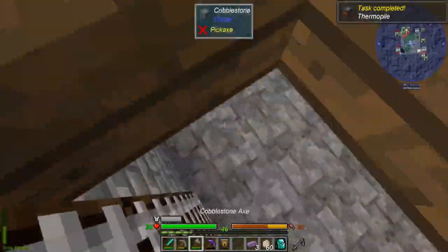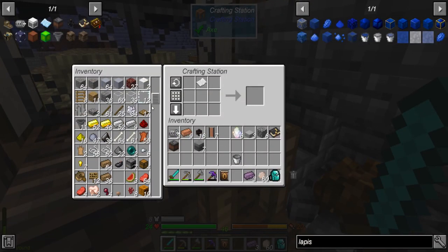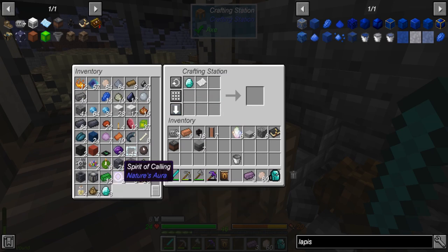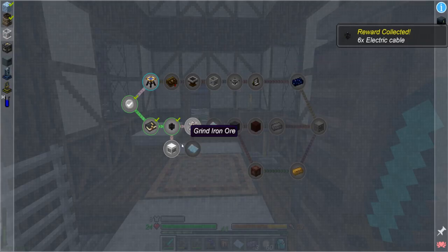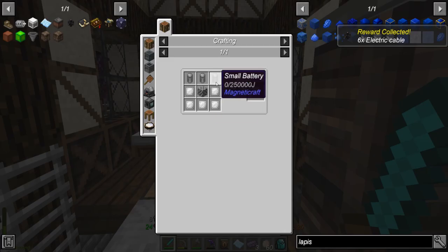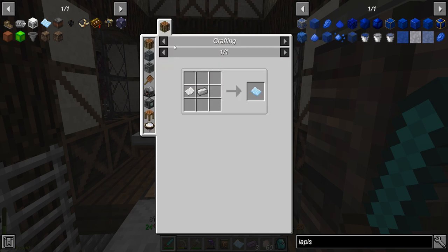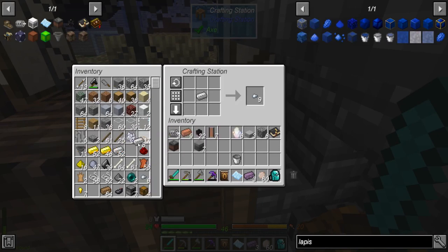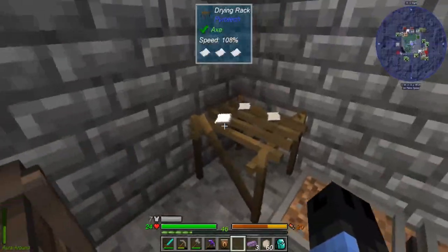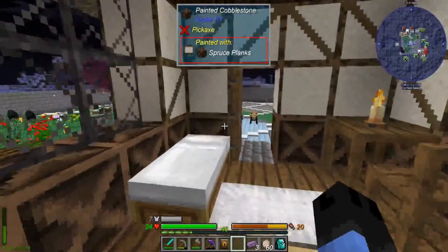Now we need a piece of paper and one of our precious diamonds. Get some extra cable, a battery. We might need to make that press also, so let's give that a shot too — because I don't think we're ready for Immersive Engineering, because that's steel if I'm not mistaken for those things.